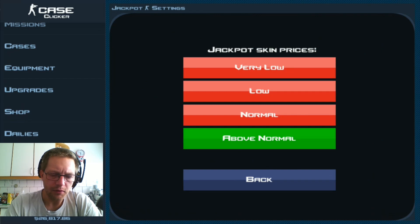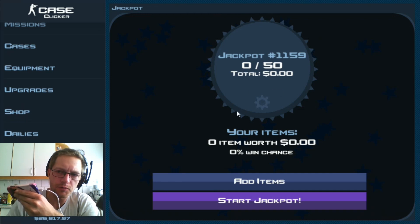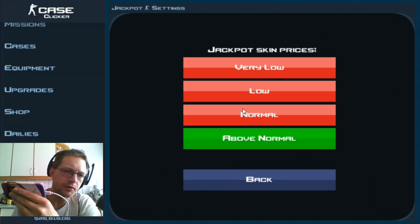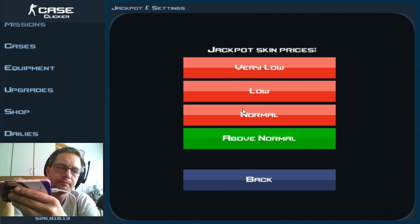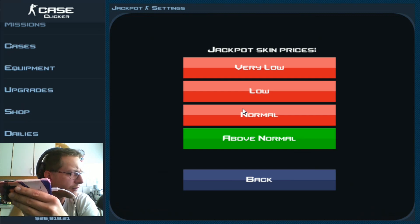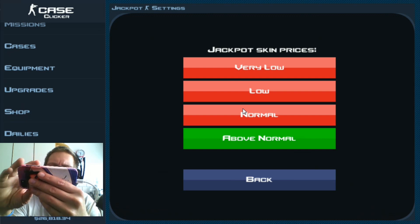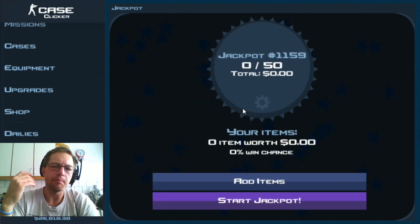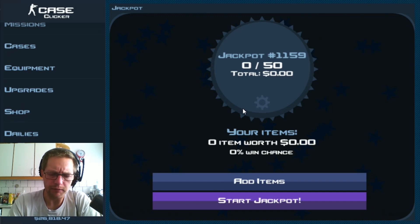Going in on above normal. Just to show you guys, because this is a question that keeps coming up — this small symbol here, when you tap on that, that's when you get the option to change the jackpot skin prices. Above normal jackpots are often worth four to eight thousand. Normal jackpots I don't think I've seen above three thousand that often, but they're usually above a thousand. Very low is 150 to 300, and below is somewhere between normal and very low.